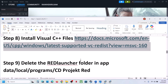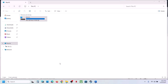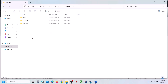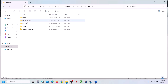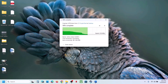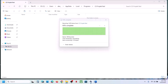The next step is to delete the Red Launcher folder from its location. Open File Explorer, go to This PC, open the C drive, open the Users folder, open your username folder, open AppData (if you don't see it click View, select Show Hidden Items), open the Local folder, then Programs folder, and open the CD Project Red folder. You will see the Red Launcher folder — create a backup first, then delete it. Launch the game and check.